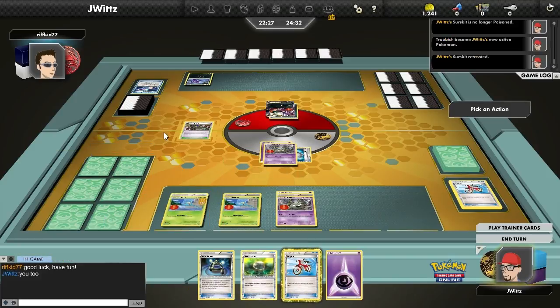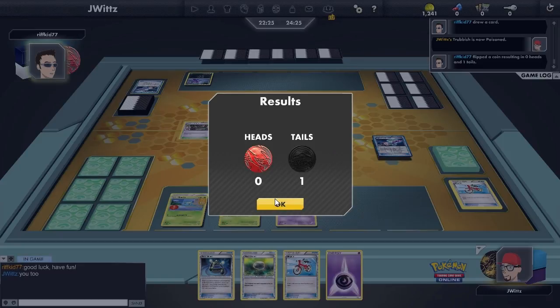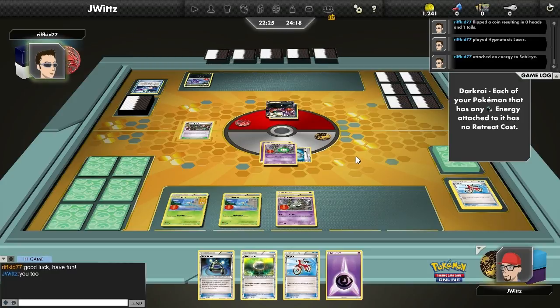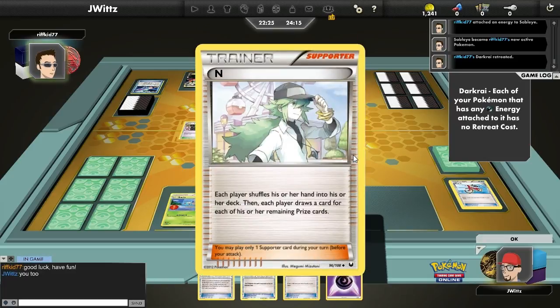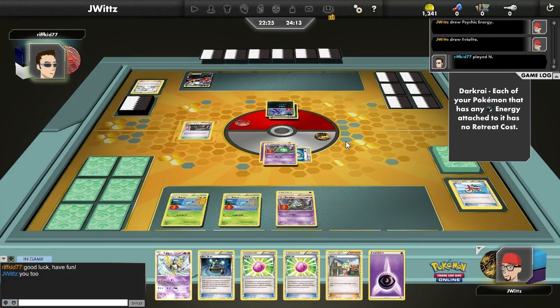I retreat with the Floatstone. I'm okay leaving this one Trubbish up — it's not perfect, but if my opponent can somehow attack me with Night Spear this turn, at least the EXP Share will activate and I'll get to move the tool. He plays another Hypnotoxic Laser, and that's one thing that really can hurt my deck. You get poison damage, you do three in between turns at Virbank City Gym, and it does not activate EXP Share if you are knocked out due to poison damage — damage in between turns does not count as damage from an attack, so I don't get to move that extra energy, which can hurt in the long run.